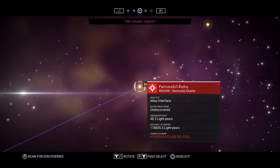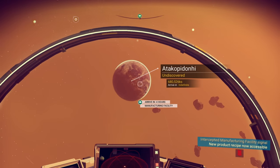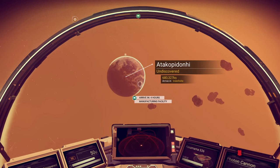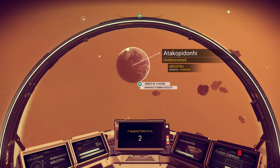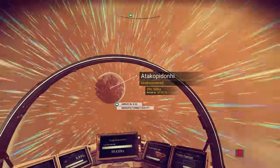Atlas interface — hyperdrive has no fuel though, so we're going to have to go farm up some fuel, probably on a space station. I haven't seen a space station in this one, so I don't really know how to get there. I'll do my best — hopefully there's one close by. I'm guessing that's what that white line is right there, but we'll see.